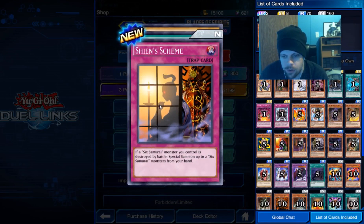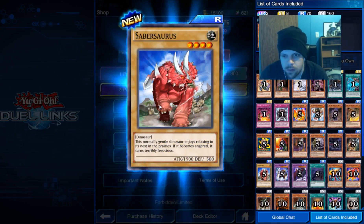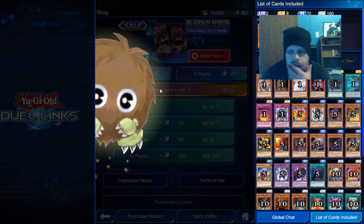If a Sixth Samurai you control is destroyed by battle, you can switch it with a Sixth Samurai from your hand. Wow. CyberSaur is a nice attacking monster.